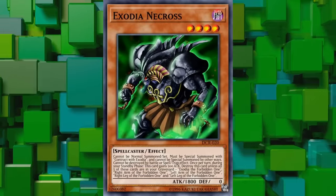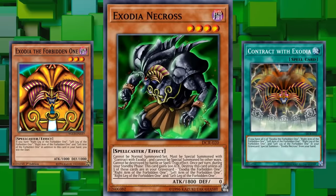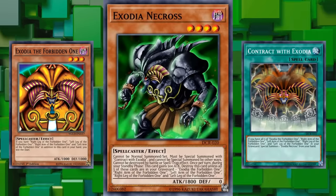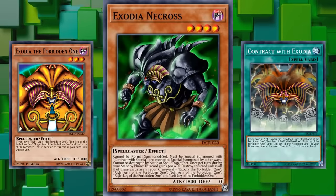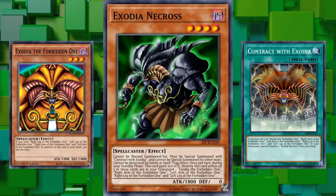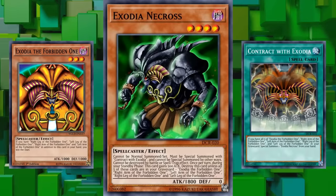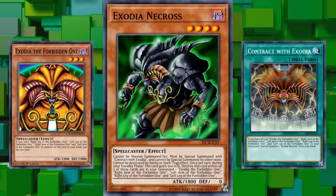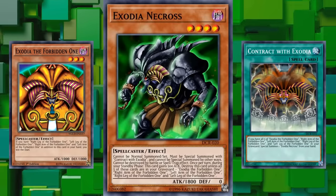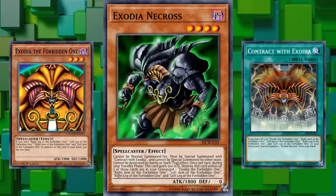Exodia Necros can only be special summoned with the spell card Contract with Exodia, which requires you to have all five pieces of Exodia in your graveyard and Exodia Necros in your hand, which then allows you to special summon it. If Contract with Exodia allowed you to special summon Exodia Necros from your deck it probably would not have made this list — the fact that it also requires the card to be in your hand is just icing on the cake when it comes to making this card incredibly hard to bring out.